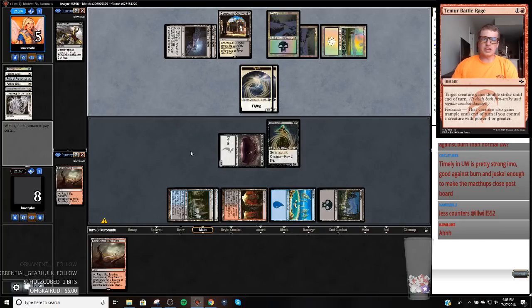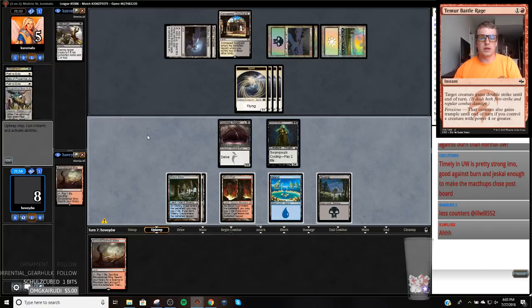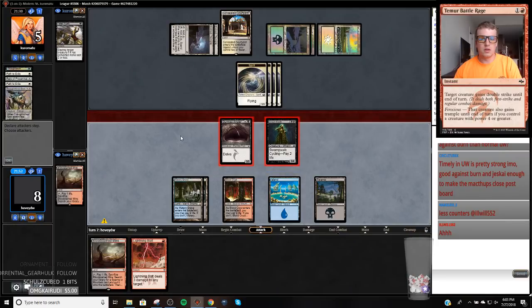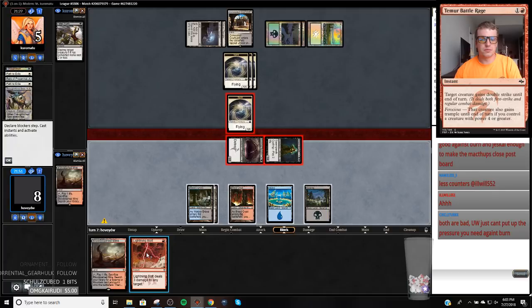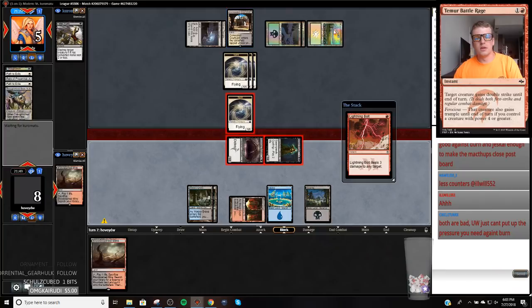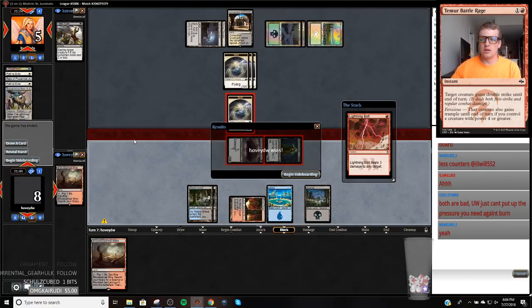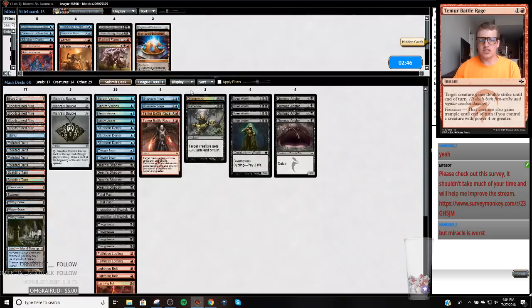That's annoying — at least they can't block this thing. You've got a Swamp. They're just dead — their last card's Fatal Push. They got the old Relic of Progenitus, Lingering Souls combo deck here. That's called Synergy right there.